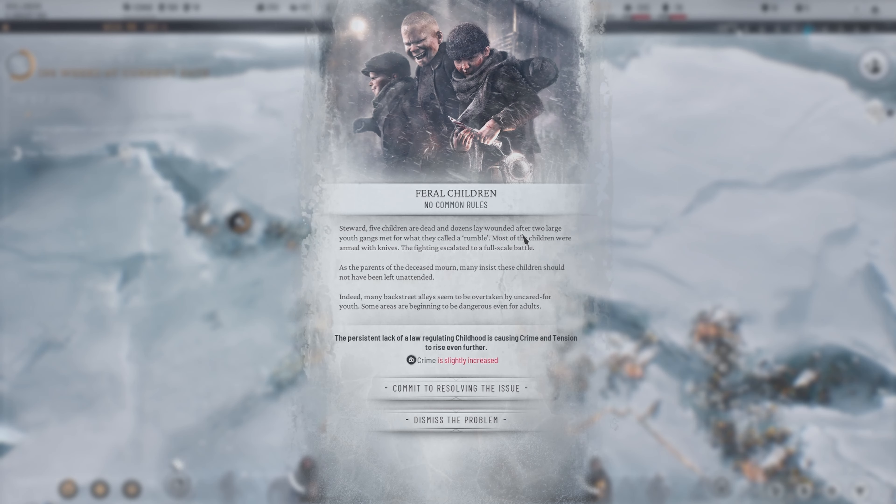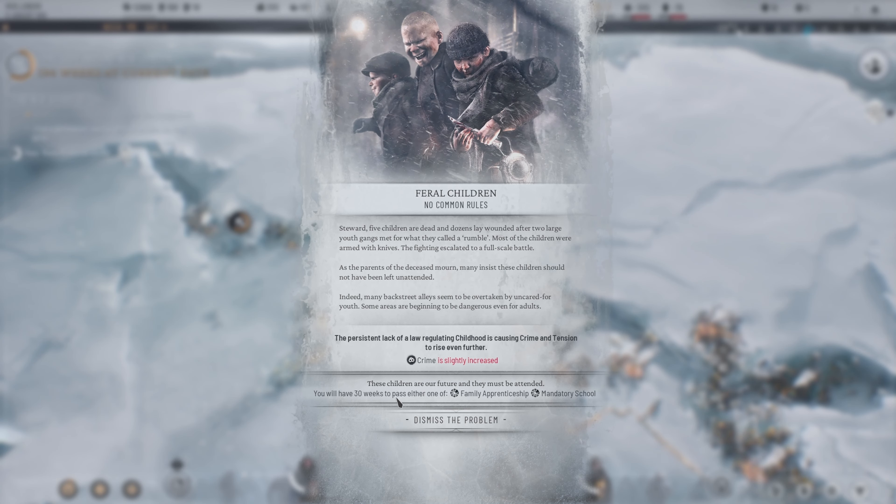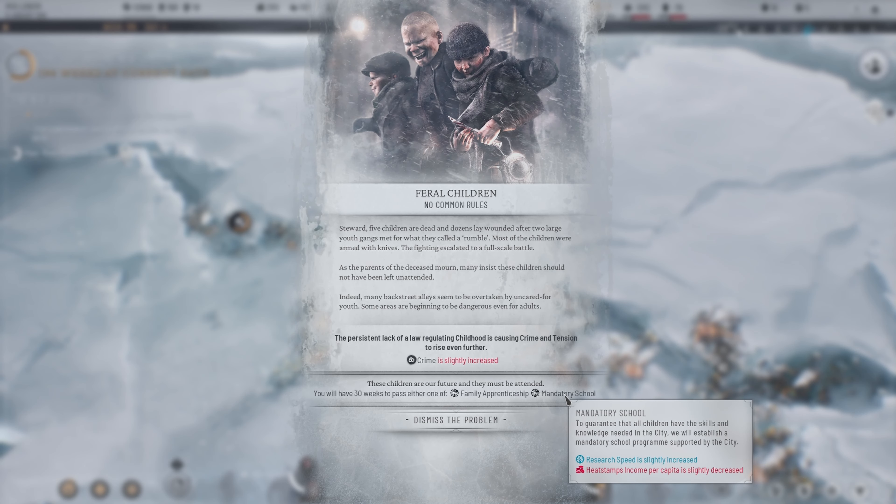Five children are dead and a dozen lay wounded after two large youth gangs met for what they call a rumble. Most of the children were armed with knives and the fighting escalated to a full-scale battle. As the parents of the deceased mourn, many insisted these children should not have been left unattended. Many backstreet alleys seem to be overtaken by uncared-for youth and some areas are beginning to be dangerous even for adults. The persistent lack of law regulating childhood is causing crime and tension to rise. We will have 30 weeks to pass either the family apprenticeship or mandatory school.